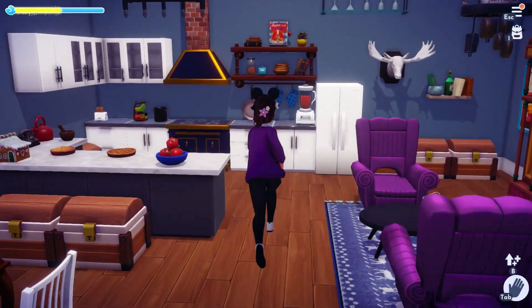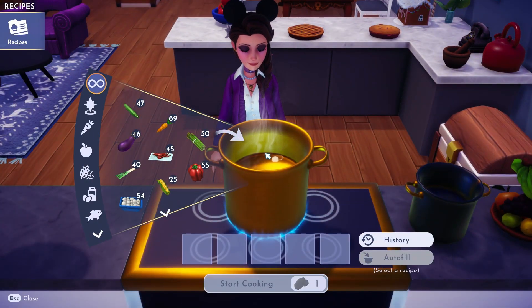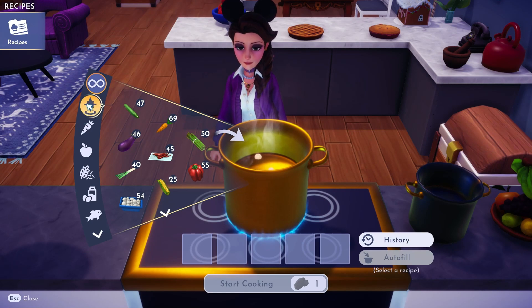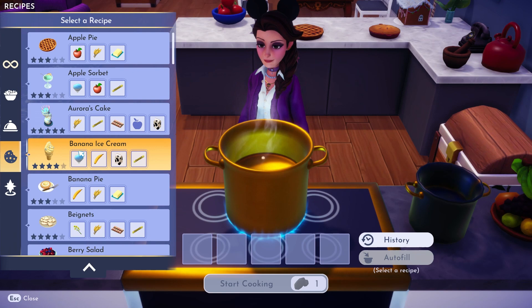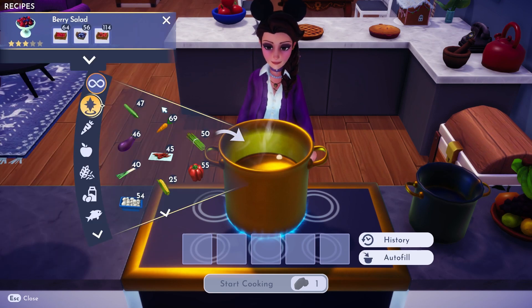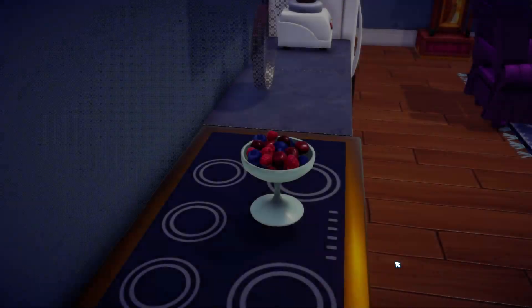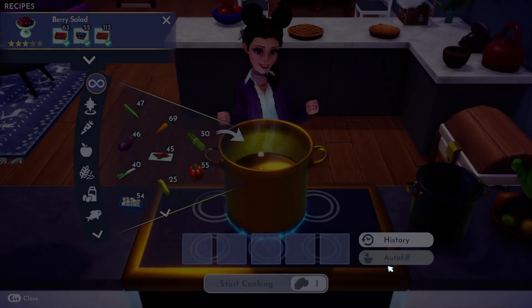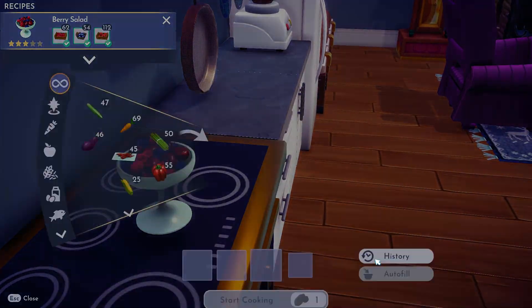The next thing I'm going to do is make a ton of berry salad. This is the best way that I've found to have pretty much unlimited free energy. You harvest the berries from the bushes, you can mine the coal, and boom you have berry salad that fills up your energy bar. I ended up making at least 50 of these so I'll skip ahead to spare you from having to watch me make them all.